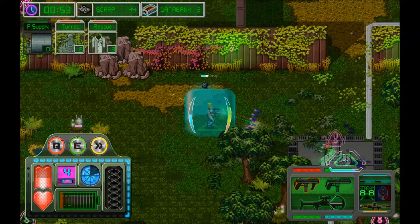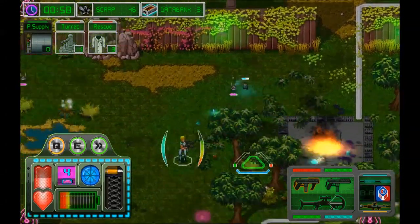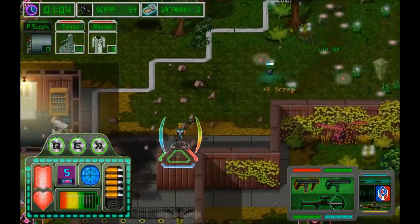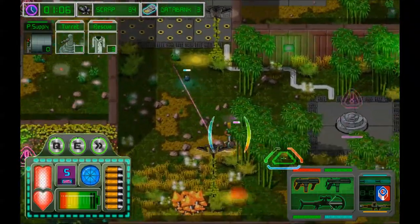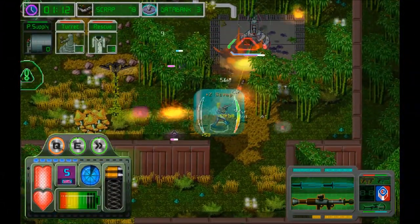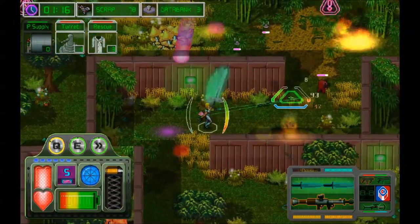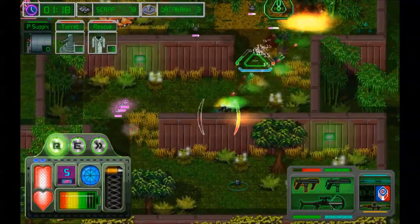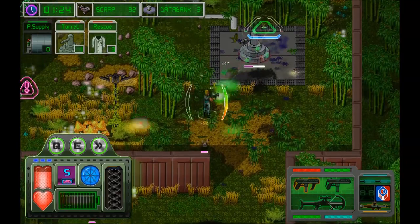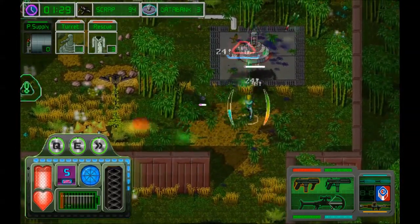I also have a super shield I can put on. My guns are using both energy and ammo. It can be very hard to process what's going on due to how much the UI is busy distracting you.